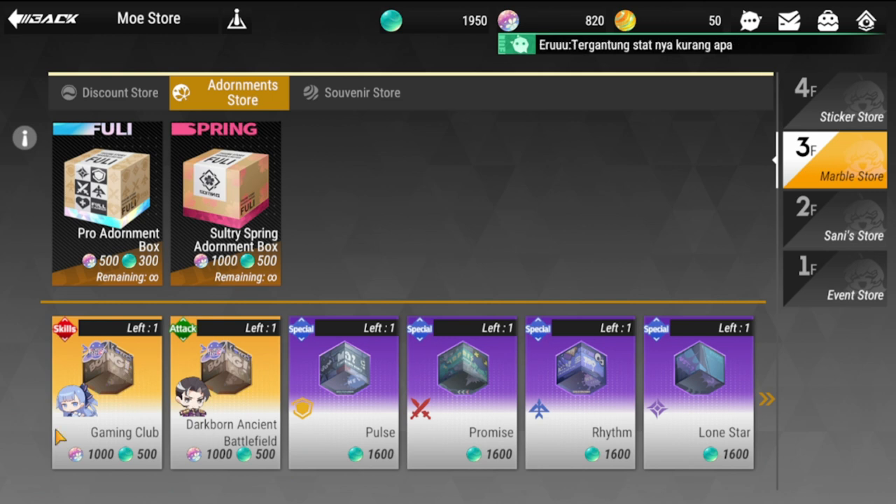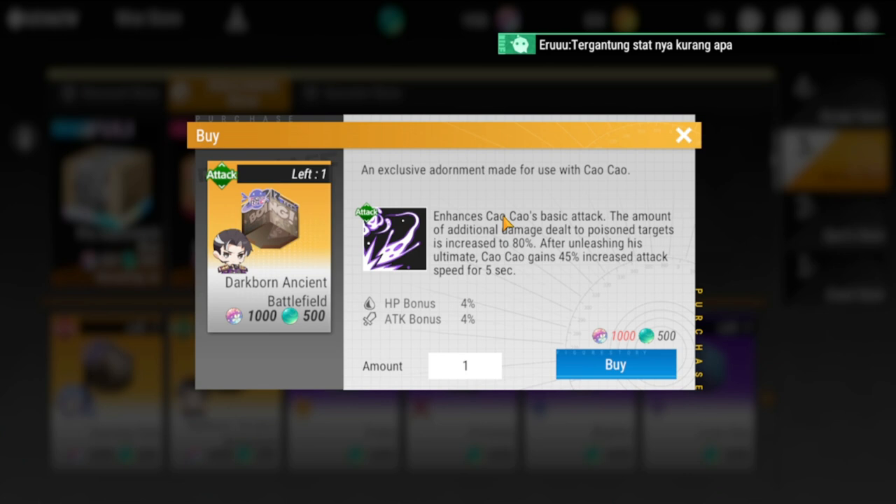For Chow Chow, his adornment enhances his basic attack — additional damage dealt to poison targets is increased by 80%, and unleashing his ultimate grants a 45% decrease in attack speed for five seconds. This is beneficial to his skill set, but overall I'd rate it above average — not one of the absolute best.